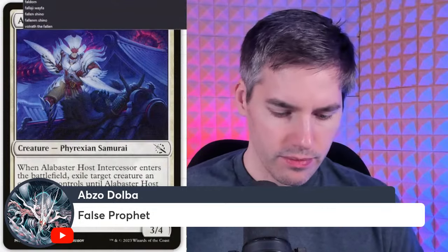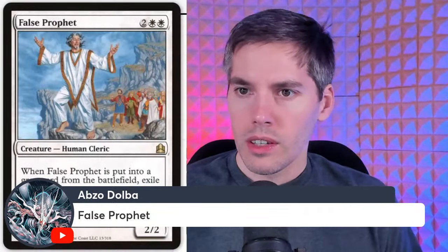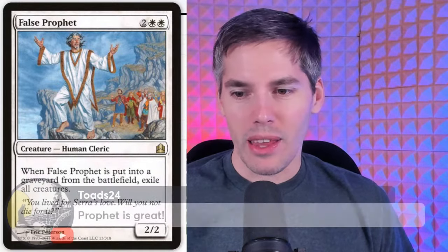False Prophet — four mana two-two Human Cleric. When False Prophet is put into a graveyard from the battlefield, exile all creatures. Not bad at all — no one's going to want to touch this guy. If you play this with some sort of sac outlet, you can exile the entire board at a moment's notice. 'Don't you dare attack me — if you do, I'm wiping the board. It's all going to exile. We all go down together.'